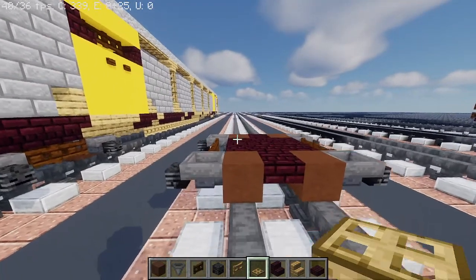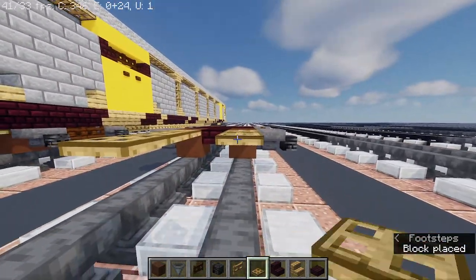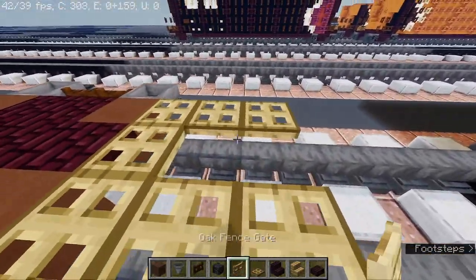We're gonna stick out three blocks long — so one, two, three. The other side: one, two, three. Then oak fence gate.